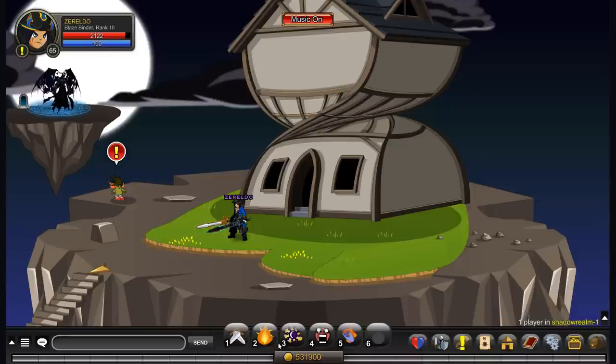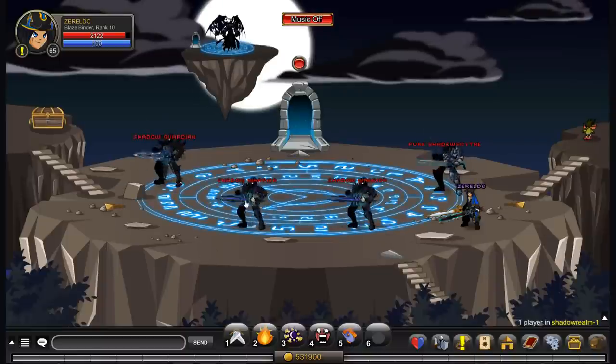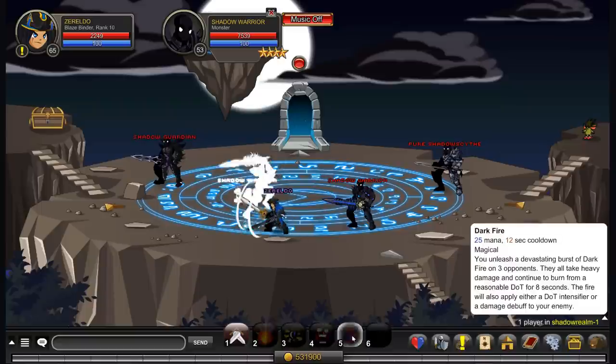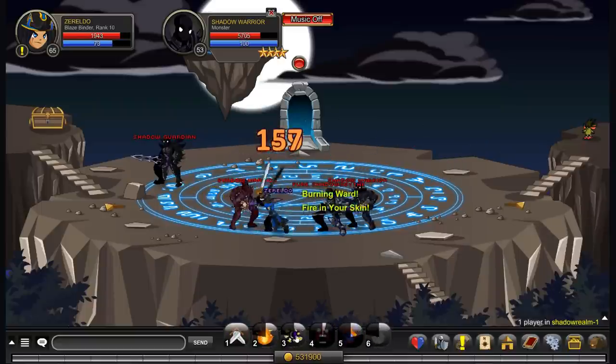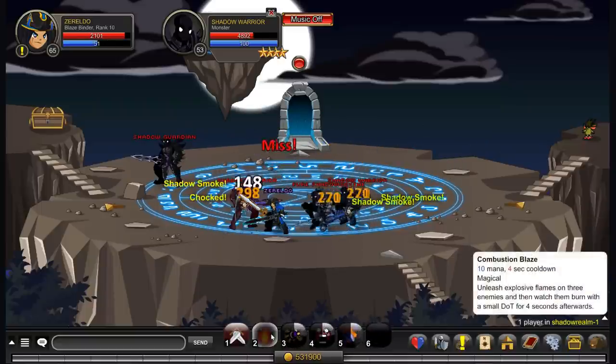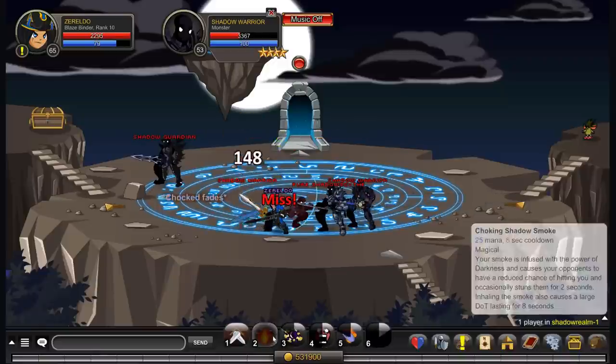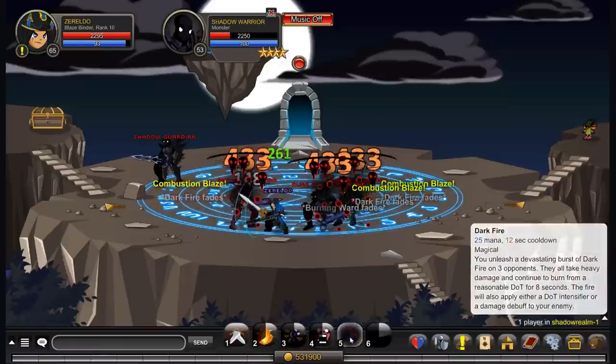So if you combine that damage reduction with the accuracy debuff from Move 2, they're not likely to hit you, and when they do, they won't do as much damage. Or alternatively, you've just got three really powerful damage over times. So let's just put a few moves together and see how it goes. Overall, this is a nice area of effect class.